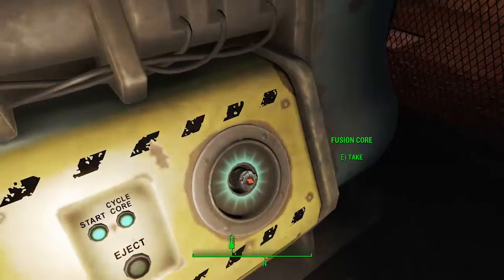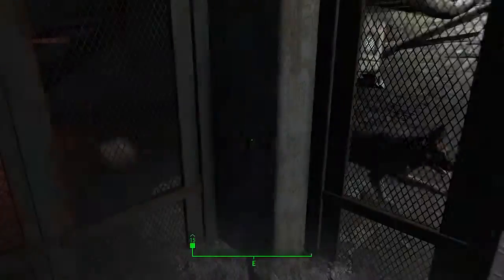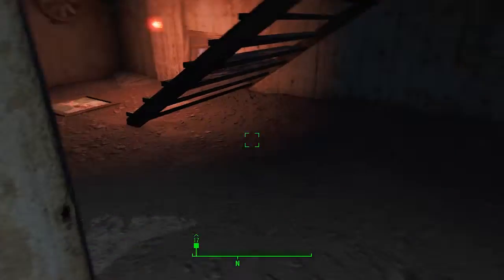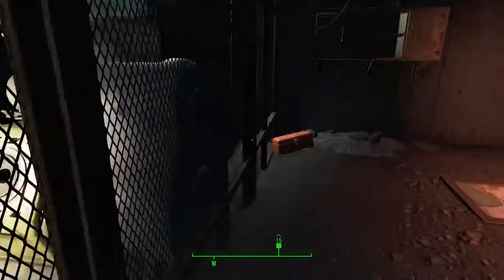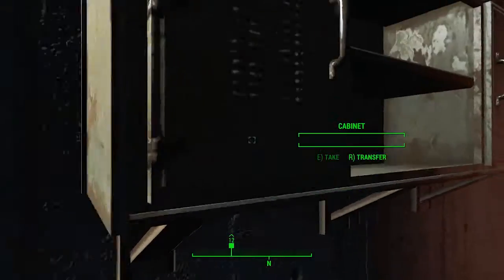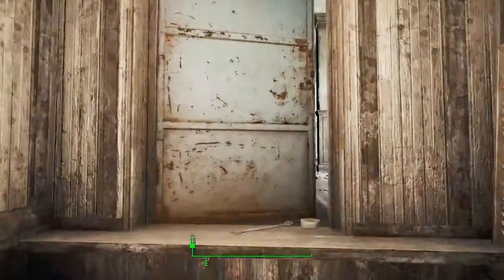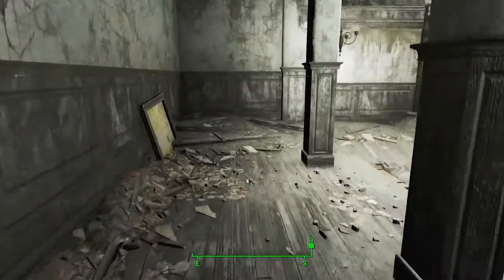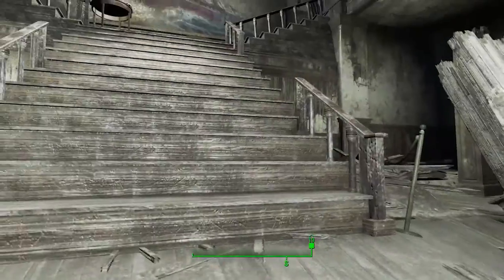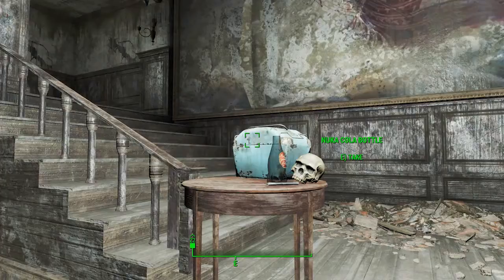And what we got in here? We have a fusion core - we're going to take that. You want to take fusion cores all the way through the game whenever you see them. What we got down here? We have a toolbox - what we got in the toolbox? Mentats, which are a kind of chem. They temporarily increase your intelligence. I don't use them, but you can sell them. Things like Jet, Psycho, stuff like that - they're all chems. You can get addicted to them, they're not very nice, but you can sell them so I always take them anyway.